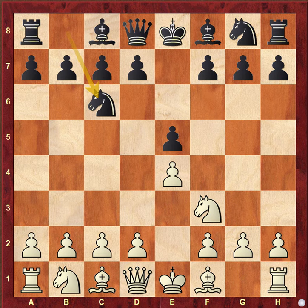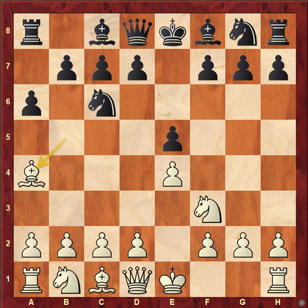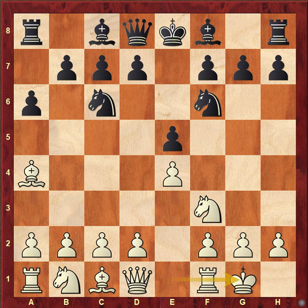White went knight f3, knight c6, bishop b5 — the Ruy Lopez — a6, bishop a4, knight f6, and castle.